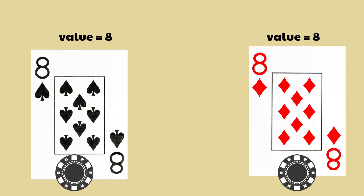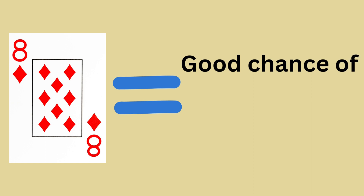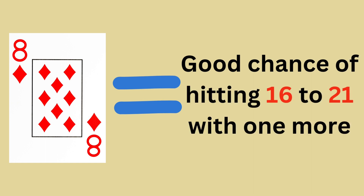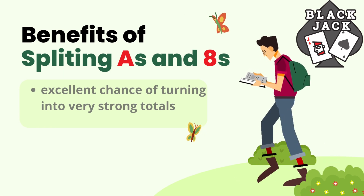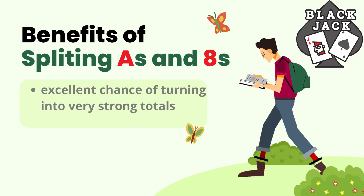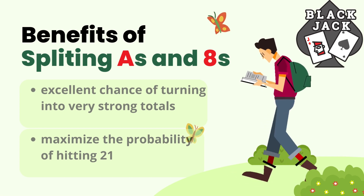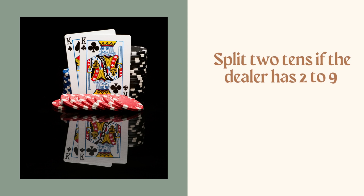When you split a pair of eights, you trade a hand of sixteen for two hands with a value of eight each. An eight is a strong starting hand because it gives you a good chance of hitting twenty-one when you draw another card, without much risk of busting. Splitting aces and eights breaks one decent hand into two hands with an excellent chance of turning into very strong totals, maximizing the probability you'll end up with twenty-one.